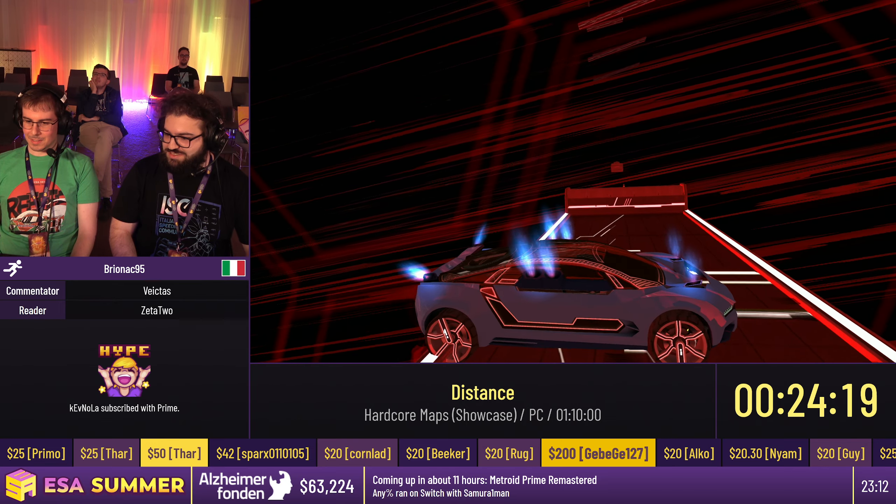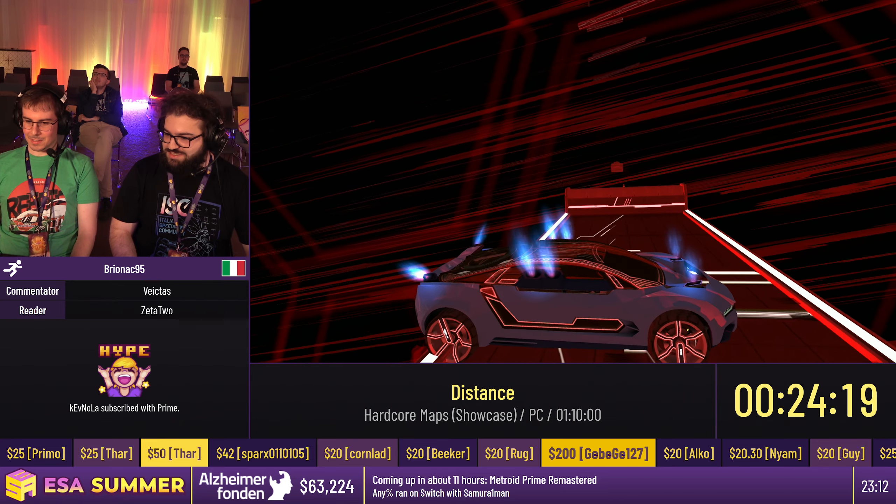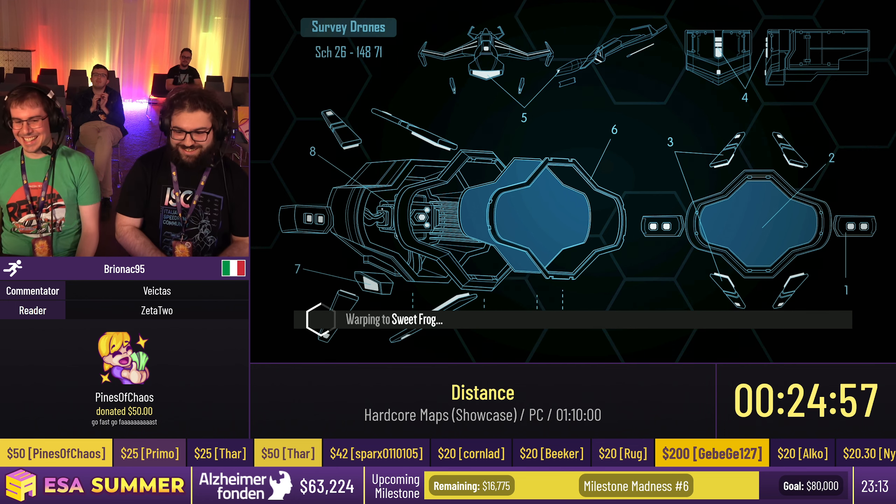This is gonna take a while. The trick timed out — that means he performed it and then didn't land in time. I think this is a good time to read donations. We have a $50 donation from Pines of Chaos saying 'go fast, go fast' — thank you so much for that one. I charged a ceiling right there which I wasn't honestly planning to do because I usually use a different strategy — but that was beautiful.